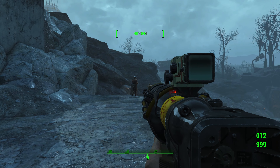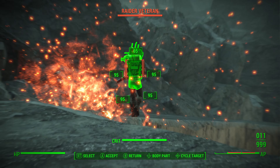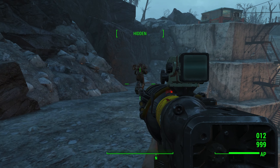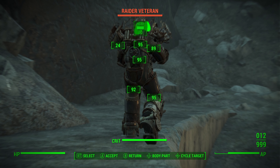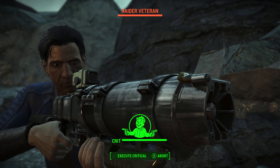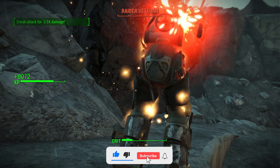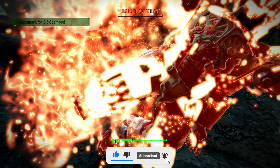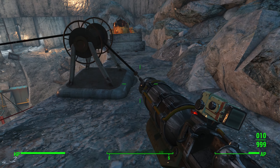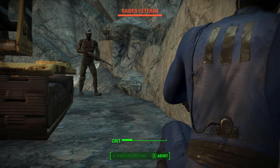Good Intentions has the enraging legendary effect on it. What that means is when you land critical hits on enemies, it will cause them to go into a frenzy mode. When enemies are frenzied, they basically go mad and will attack anyone around them, including their own friendly NPCs. This makes it a really good weapon to start internal fights amongst hordes or groups of enemies. Good Intentions is a unique laser rifle — it uses fusion cells as its ammo and has a base damage of 28.